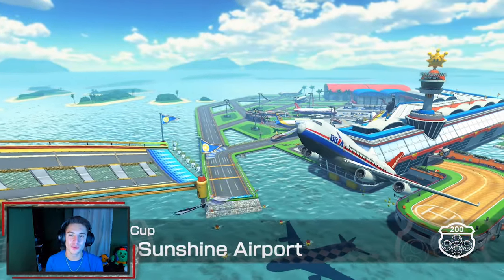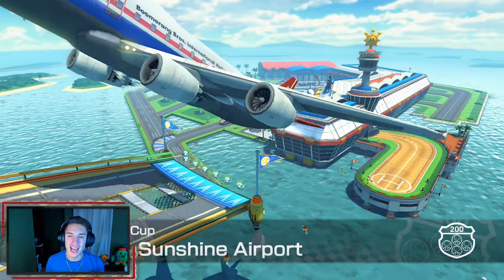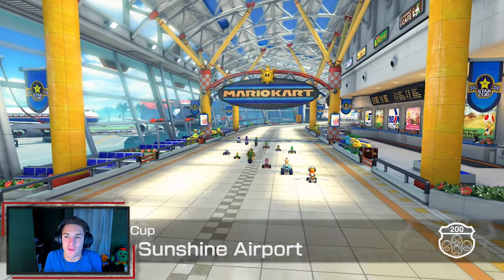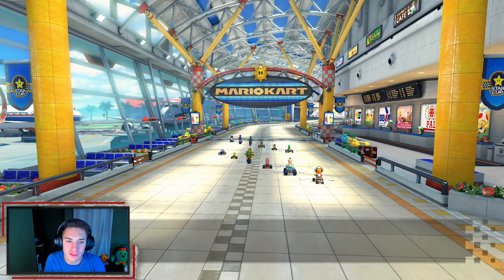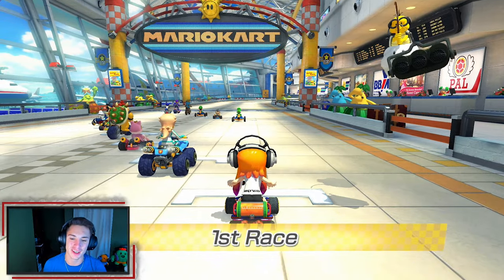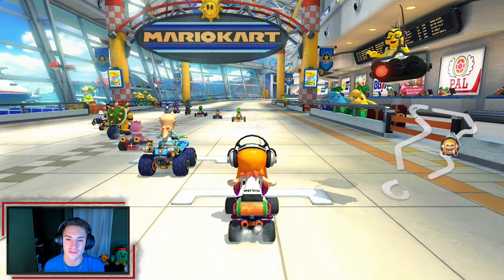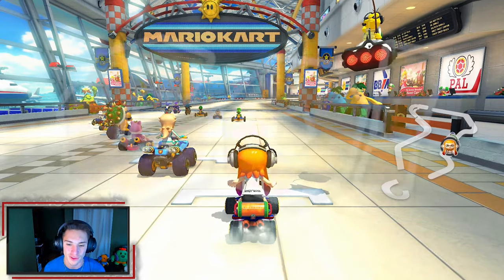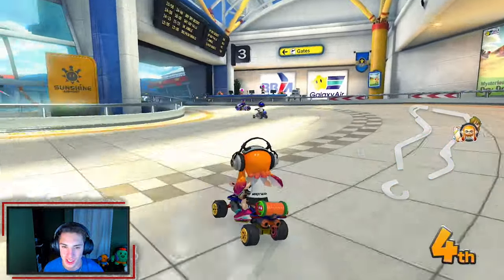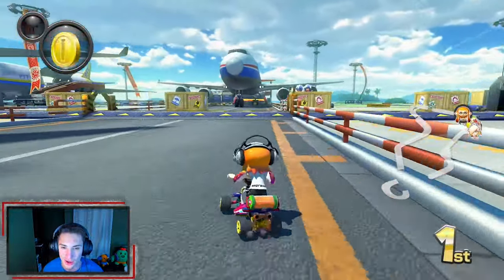Hopping into the first race, we're at Sunshine Airport — look how beautiful this is, it's just awesome. We're in an airport, it looks so cool. You'll see planes flying, you'll be flying around with the planes. Look at my girl Inkling right here, she looks so sick in Mario Kart — I feel like they did her design very well for this game. We're using the Splat Buggy in 200 CC so we're gonna cook.